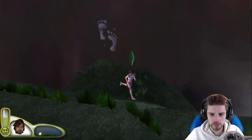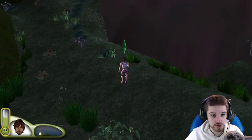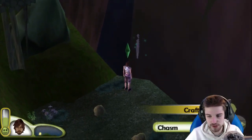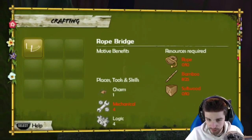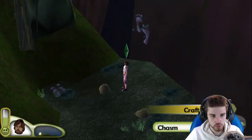Maybe we shouldn't worry about the bridge too much. My social need is crazy. Craft bridge — chasm. We need loads of rope, bamboo, softwood, and mechanical level four. That's a problem.